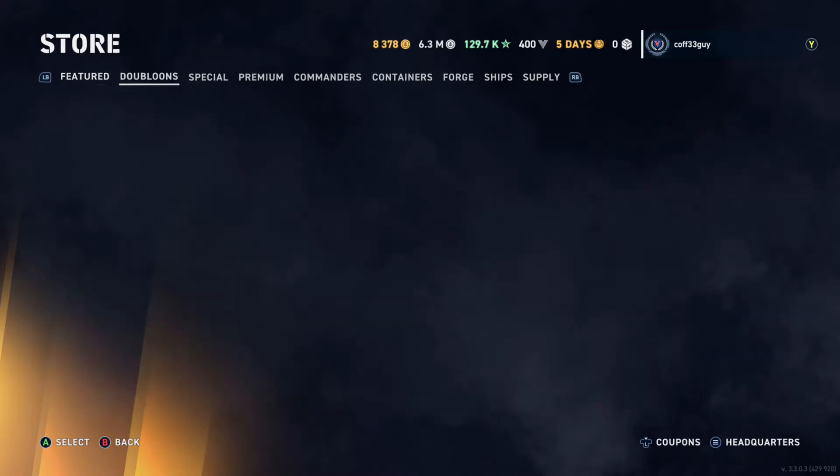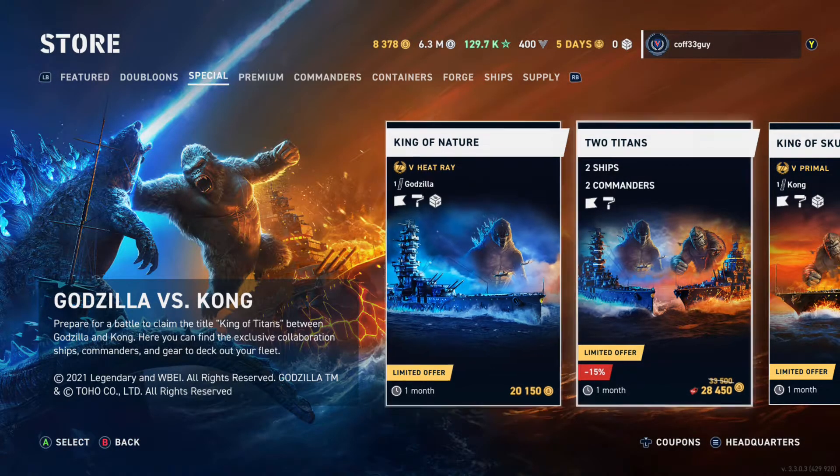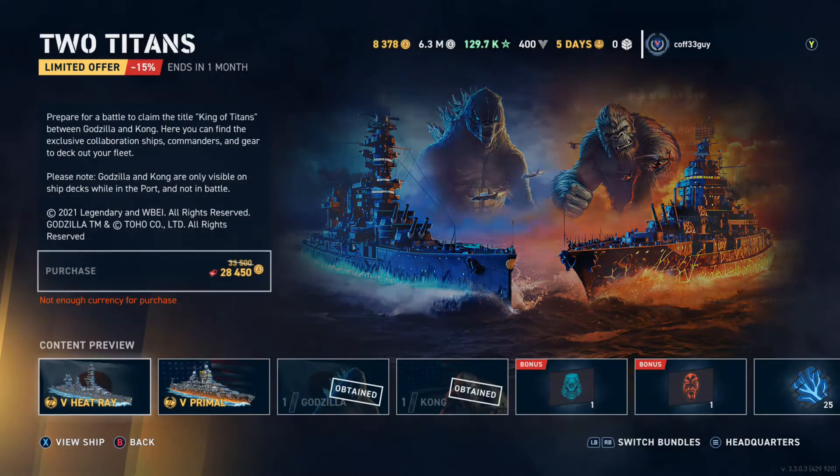The content effectively consists of two new ships — one for Godzilla and one for King Kong, Heat Ray and Primal respectively. The Heat Ray is the Fuso, the tier 5 Japanese battleship, and the Primal is the New Mexico, which is the tier 5 American battleship.